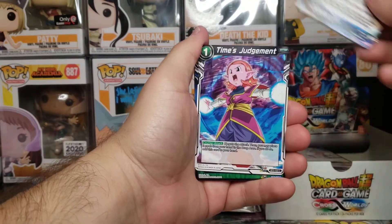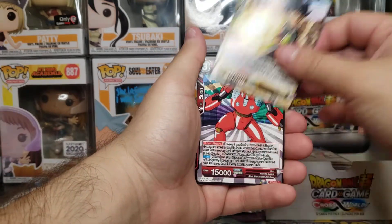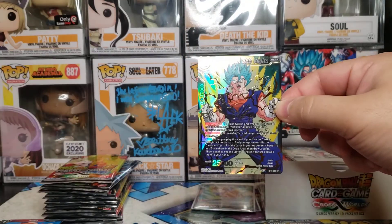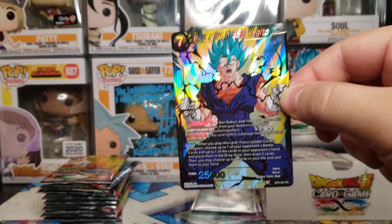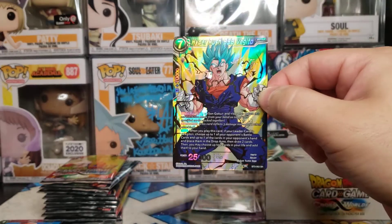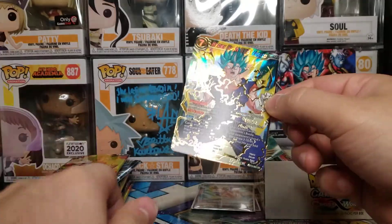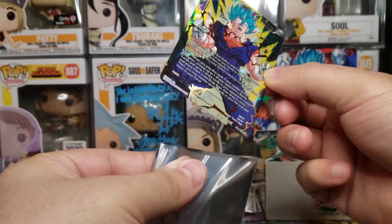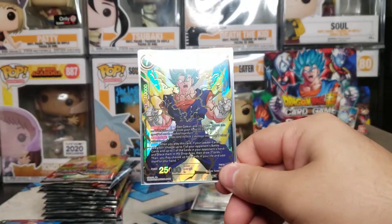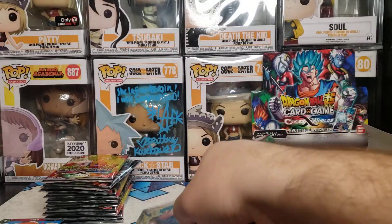Sluggish Majin Buu, Supreme Kai of Time, Kibito Kai, Bardock, Nez... check that out! This is actually worth a little bit of money - this is actually a card you kind of want. Look, check this out - we have Super Saiyan Blue Vegeto SR! Wow, that looks amazing. Oh man, this one's dope - Super Saiyan Blue Vegeto!